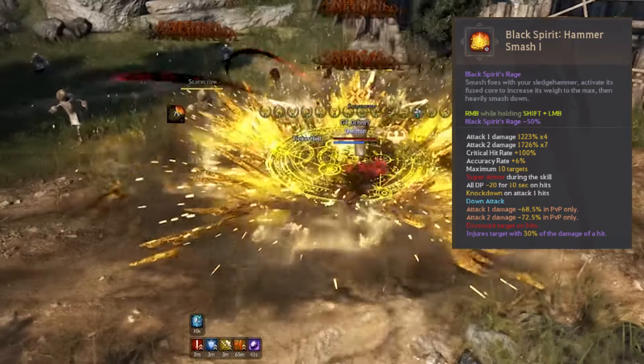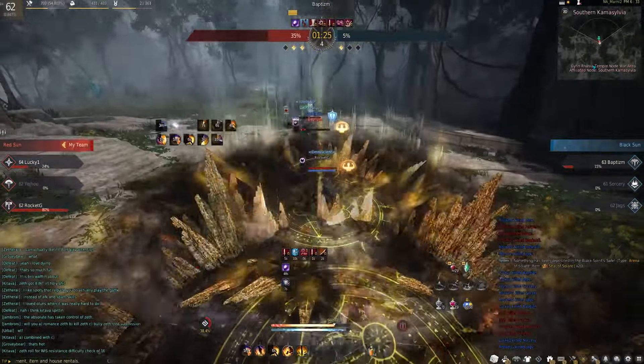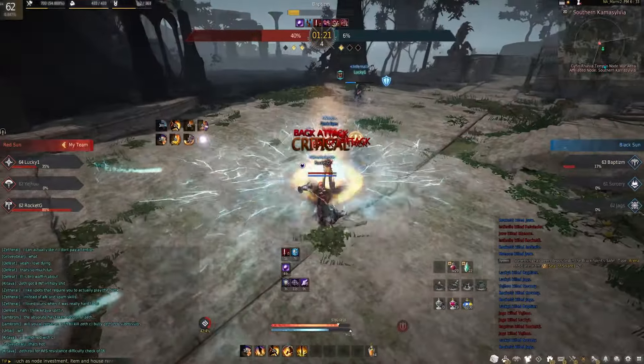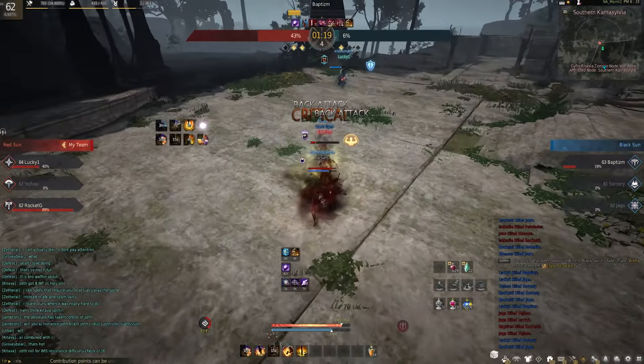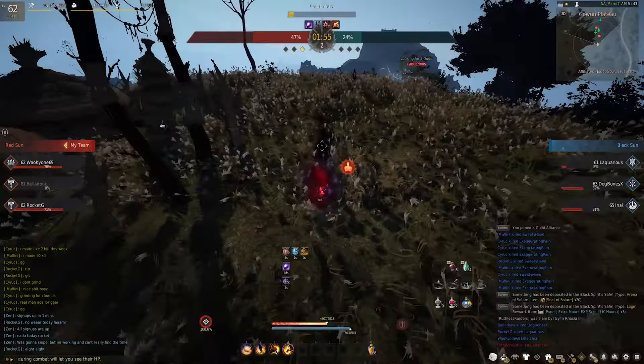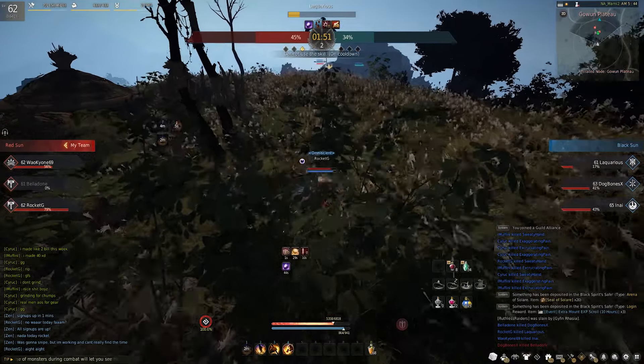Hammer Smash is the only one I'm iffy about. It's 50% BSR. I don't know if I'll be using it too often. It's a good change though — they added a knockdown to it naturally, and it's also super armor now instead of forward guard. So as far as the skill being more viable in large scale, it's great. But for 50% BSR, it's a little taxing. I might use this one sporadically, if at all.